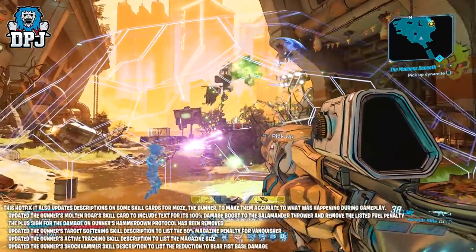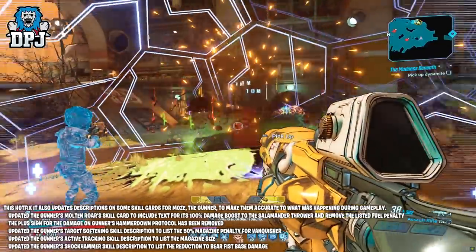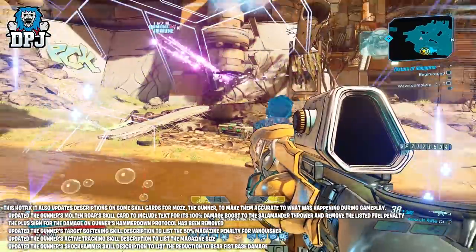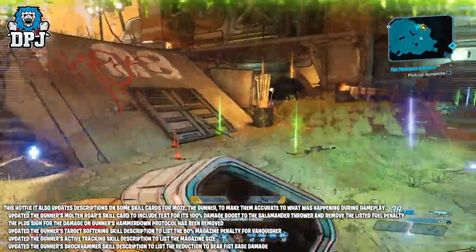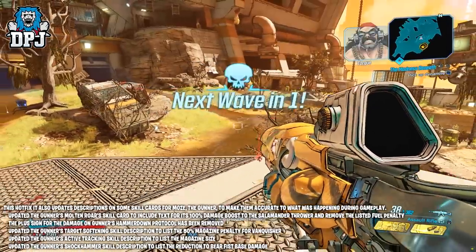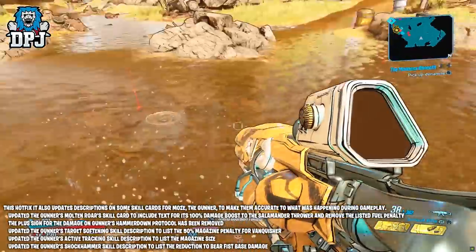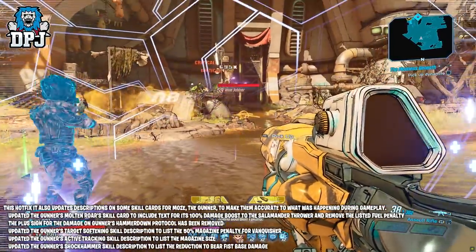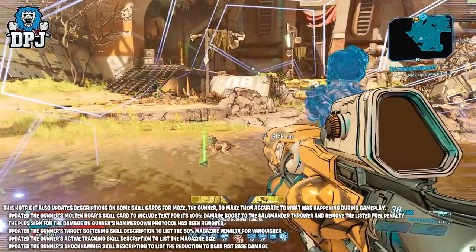They addressed a concern that the Gunner class mod Megaton Minesweeper was sometimes spamming errors in the game log, and addressed various grammatical concerns throughout Borderlands 3. This hotfix also updates descriptions on some skill cards for Moze the Gunner to make them accurate to what was happening during gameplay: updated the Gunner's Molten Roar skill card to include text for its 100% damage boost to the Salamander flamethrower and removed the listed fuel penalty. The plus sign for the damage on the Gunner's Hammerdown Protocol has been removed. Updated the Gunner's Target Softening skill description to list the 50% magazine penalty for the Vanquisher. Updated the Gunner's Active Tracking skill description to list the magazine size. Updated the Gunner's Shock Hammer skill description to list the reduction to Iron Fist base damage.